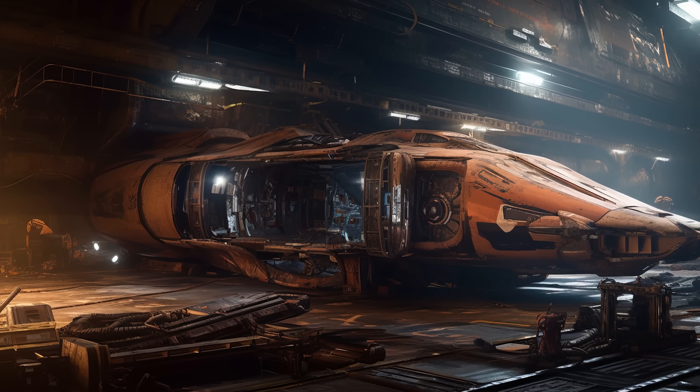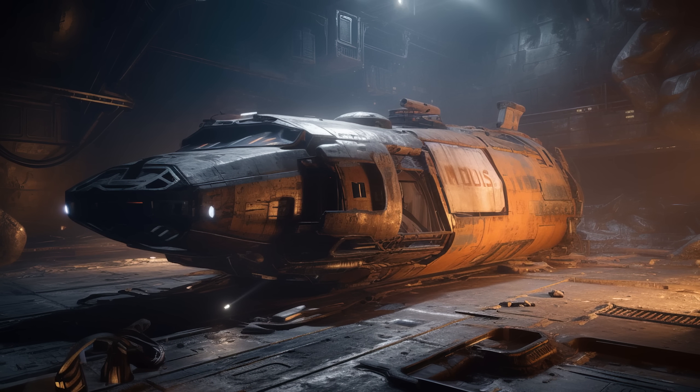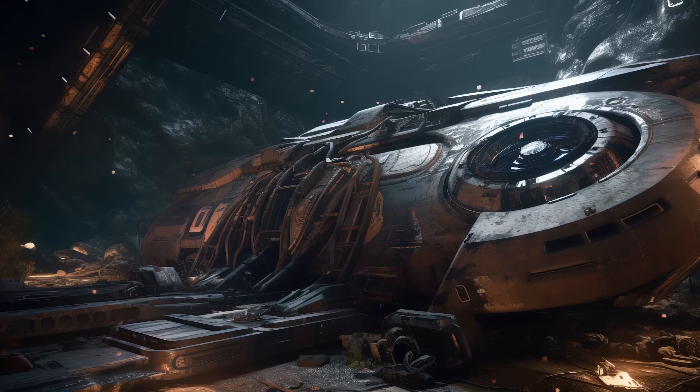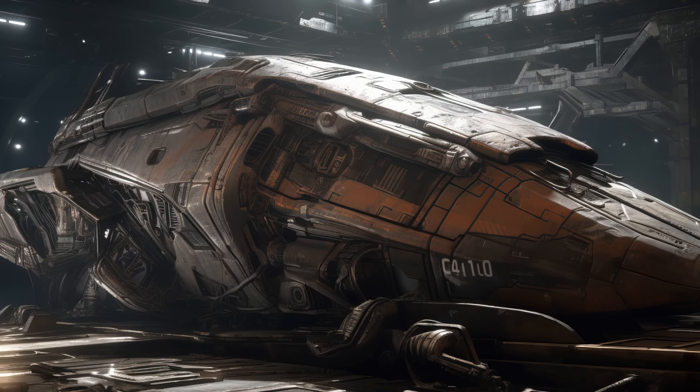Additionally, there are the smaller ships to think about. If you're out in your Federal Corvette or your Anaconda, perhaps you could scoop up a Sidewinder or an Eagle, then go down into the cargo bay and see a scene somewhat like this, and then pick through the wreck.